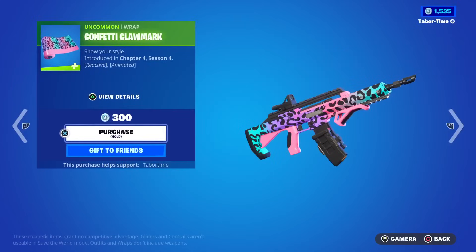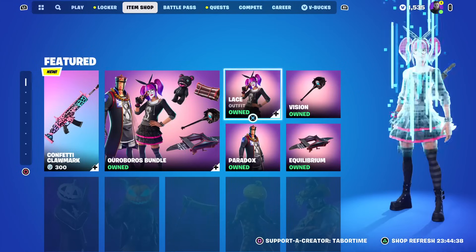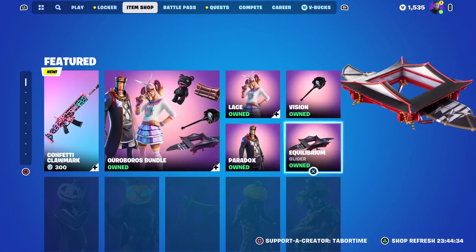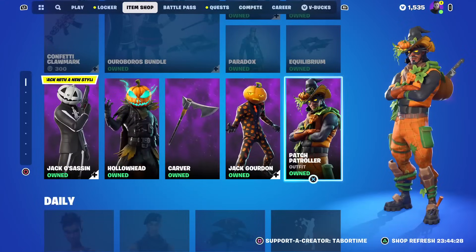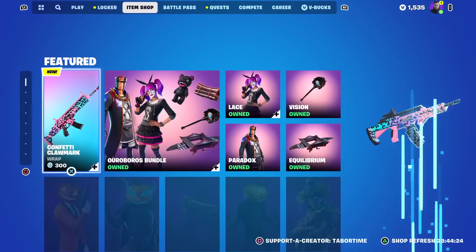The Lace and Paradox bundles are back — not a big fan of those two. Equilibrium I don't really like either, but Vision is one a lot of people love and it's only 800. The shovel pickaxe is solid. This is one of the better item shops we've had all season because the feature tab is loaded.